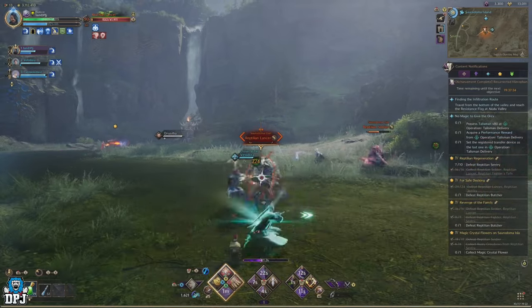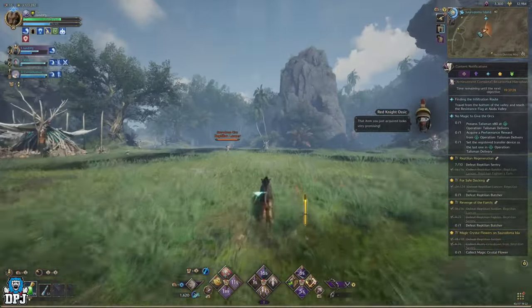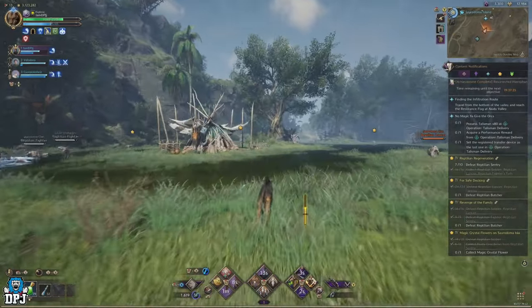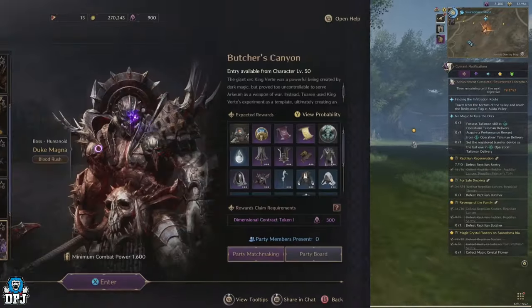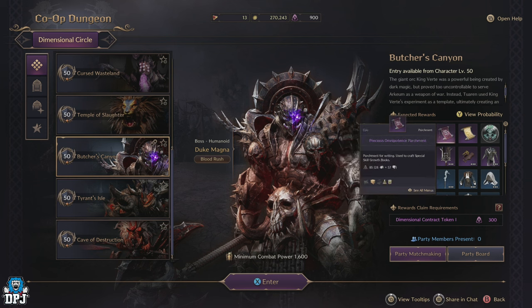If you don't have any abyssal contract tokens and you still need that last material, you can always do the co-op level 50 dungeons. These require dimensional contract tokens, which you get 900 of per day, with every level 50 dungeon costing 300 of these. There's a high chance you're getting precious omnipotence parchments from these at the same time. Open world dungeons are a great bet if you have abyssal tokens; if not, use the dimensional ones within the level 50 co-op dungeons.